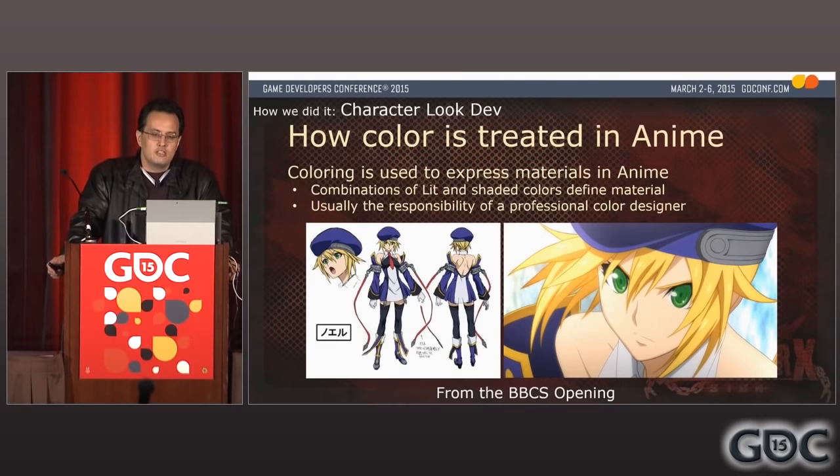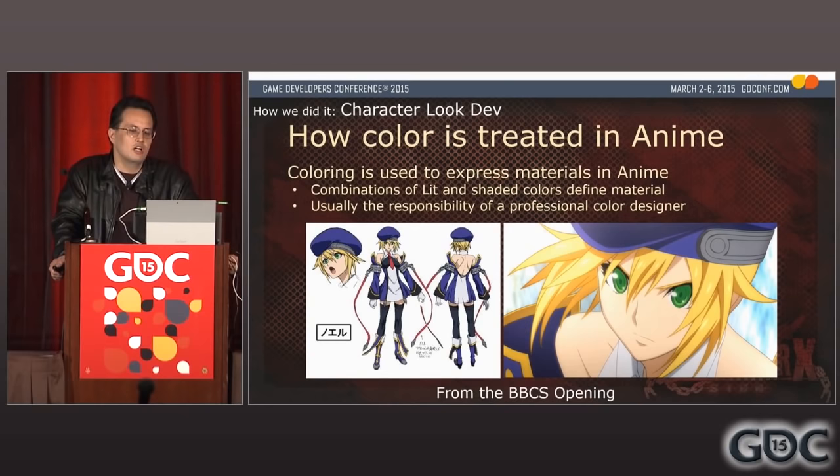Now we've sorted the lighting out; we have to think about what color to paint the lit and shaded areas. Color selection in anime is vital — every color is carefully chosen to express not just the material but the character itself. It is not as simple as just multiplying the shaded area with an ambient color. The coloring style in anime can vary from title to title, but one thing is in common: it is very intentional. The combination of lit and shaded colors can express a vast amount of characteristics — not just the material, but the atmosphere the character wields. It's an art in its own sense, usually given to professional color designers.